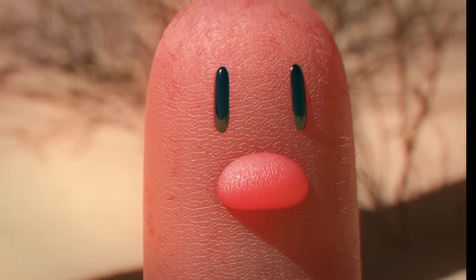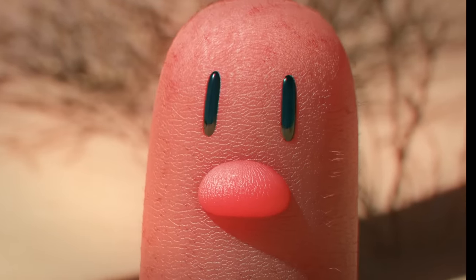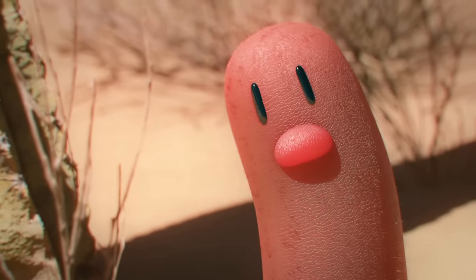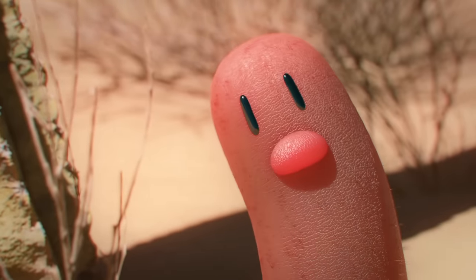You might notice the small hairs on Diglett's body as well as how it wiggles around when above the ground. Diglett have far stronger senses than you or me, and it uses its motion combined with those hairs to be aware of its surroundings. This allows Diglett to quickly burrow underground if it senses danger.